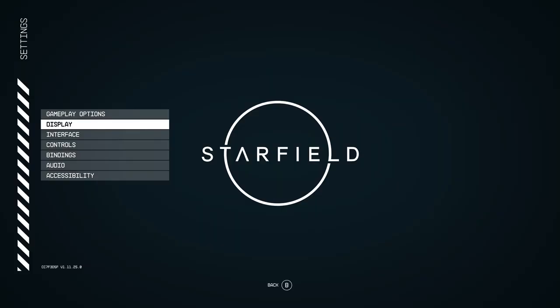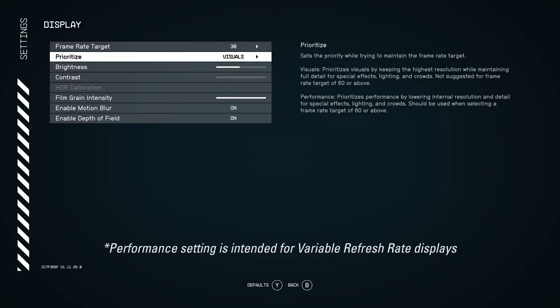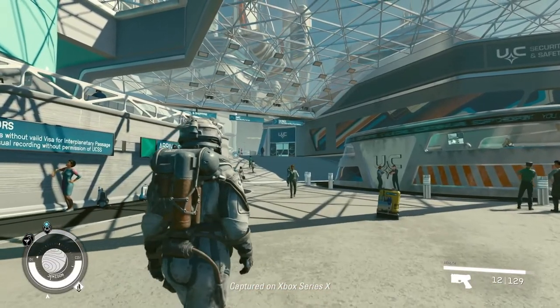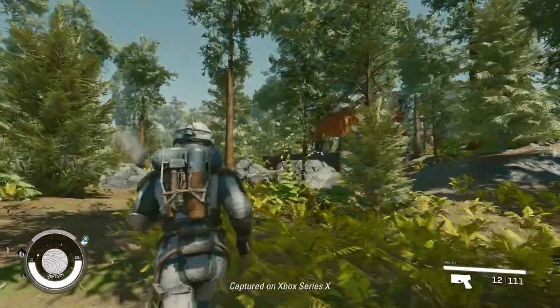We're focusing now on our Xbox Series X players with this update. We're giving them some settings where they can help prioritize between performance or visual. If they choose to prioritize performance, the target FPS will move to 60. And for players that have TVs that support VRR, they'll be able to choose between VRR 40 or VRR 60.